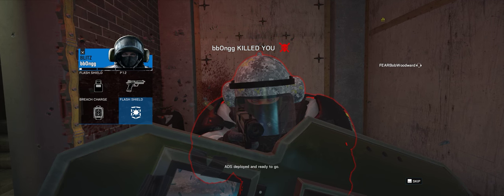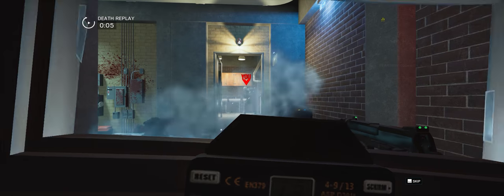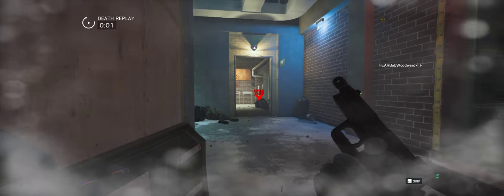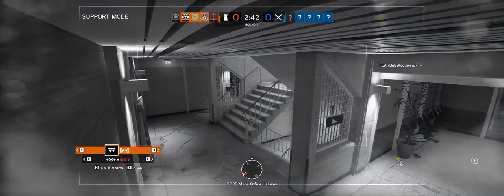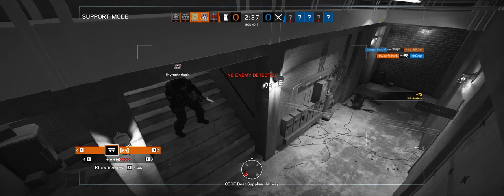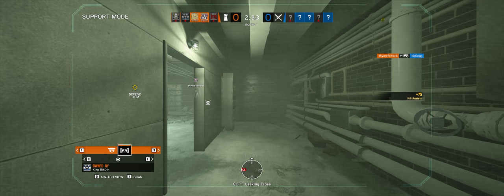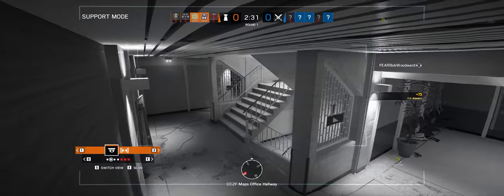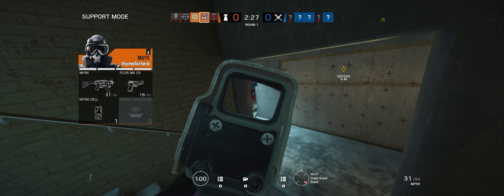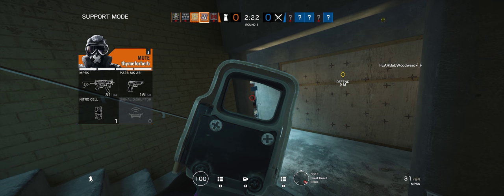He got me up that entrance — he's got like five health. Up the entrance with the stairs. Someone else next to Blitz too. Yeah, south side. It sounds like they're burning through the closet.